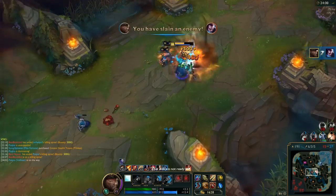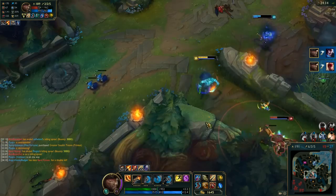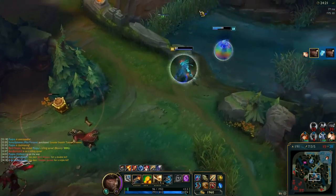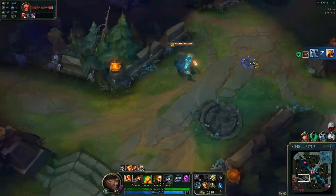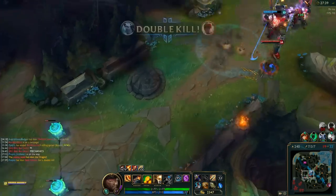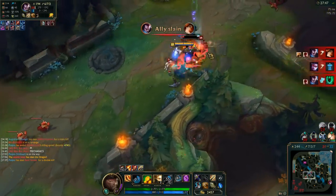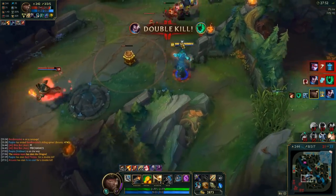As for the last remaining item slot, you have a few choices, but most of the time I find myself building a Warmog's Armor. The added health will be very helpful with our oranges, which restore 15% of missing health — the more health we have, the more health we get back. Also makes you harder to kill, which is always a good thing. If you want to go tanky after the first three items, drop the Bloodthirster and get the Trinity Force, then build some defensive stats — probably a Spirit Visage and a Randuin's Omen.